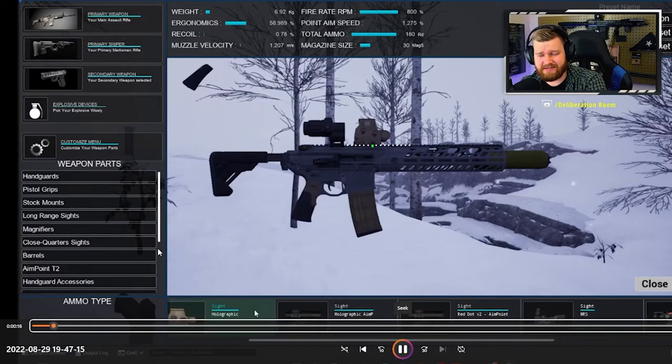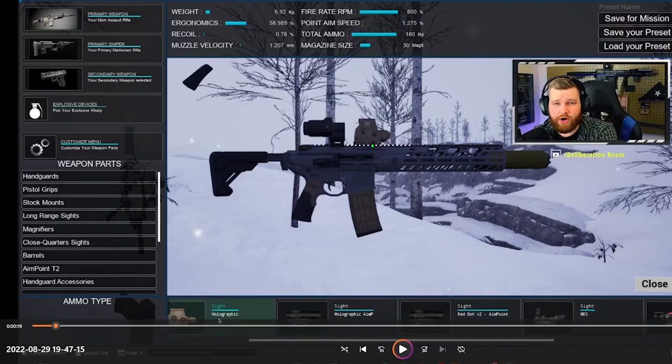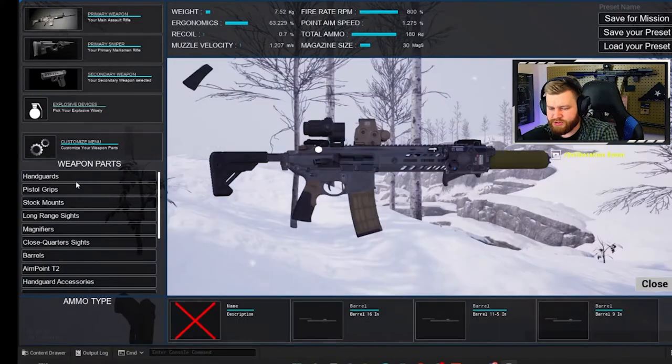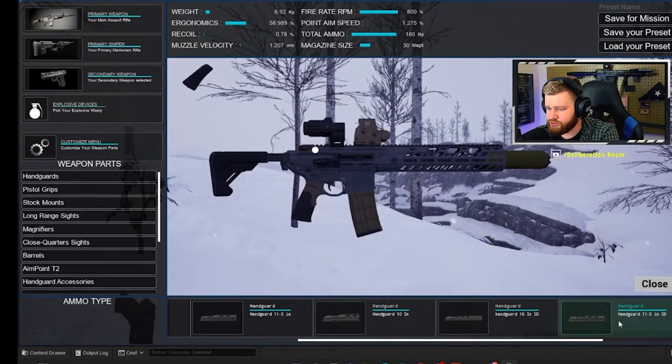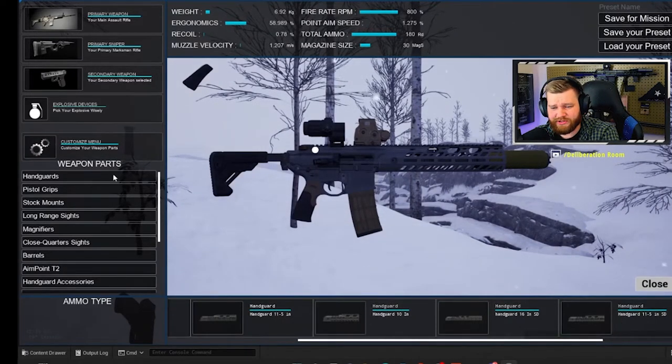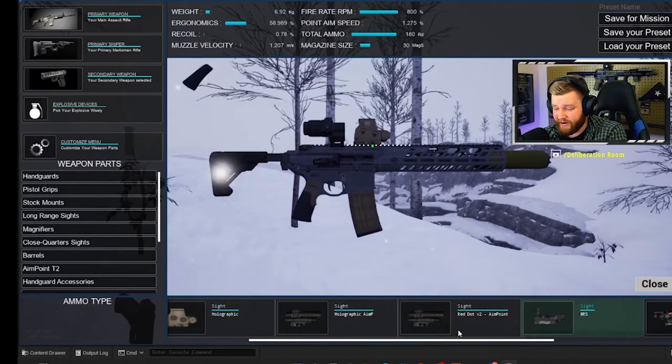I've spoken with the developers and they stated that weight is going to be a very important factor. The heavier your weapon, the harder it's going to be to carry around, harder to get on-site, and it will likely affect your mobility, making you slower. On the right-hand side we have save for mission, save your preset, and load your preset — so you can make presets and not have to set up your weapon for every mission. Along the bottom we can see the different hand guard options, and you can also change the color of these. There's a wide range of optic options as well.